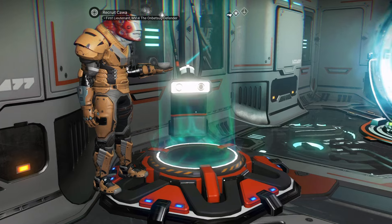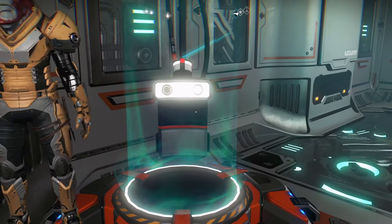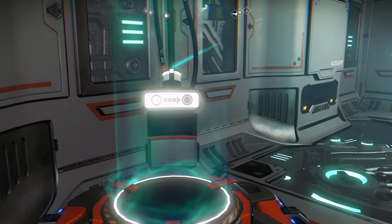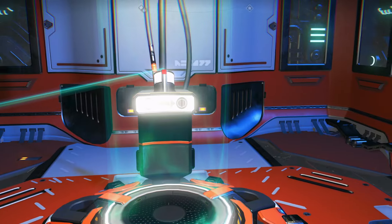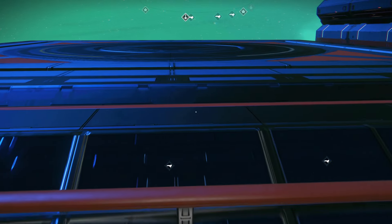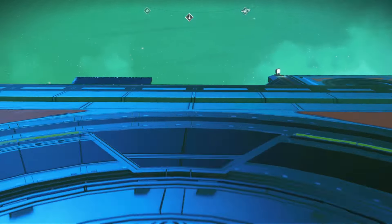Anyway, I finally got one of these things hooked up. And normally I go 90 degrees through, but the arrival room is kind of small. So, in and out. Rotate. And yes, it's a landing pad.